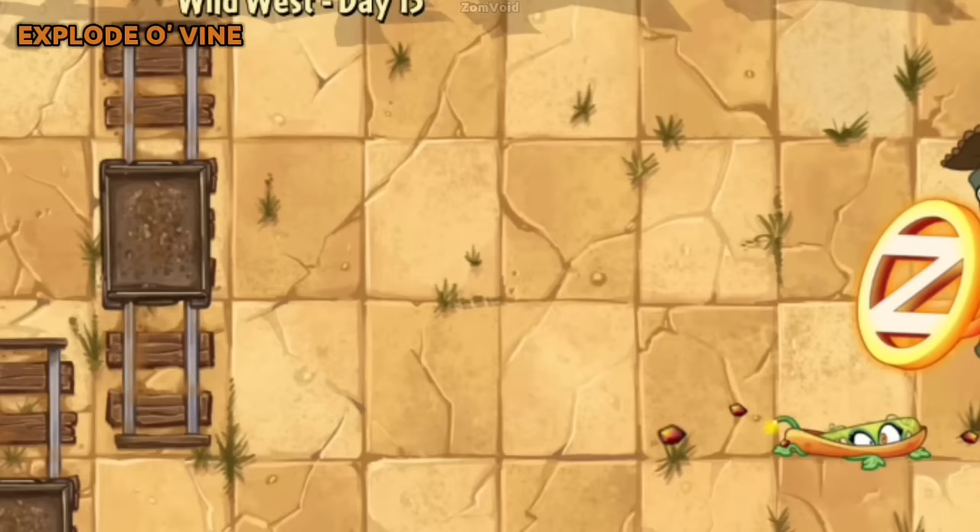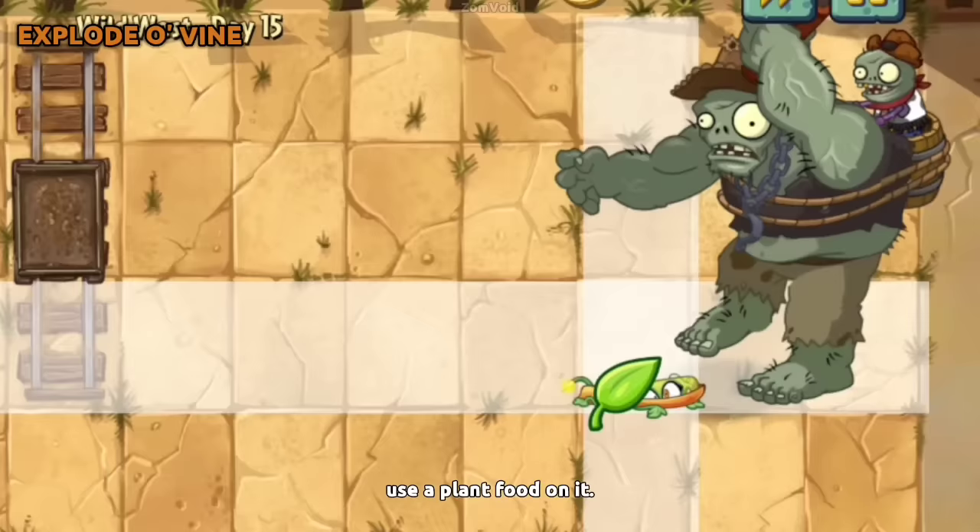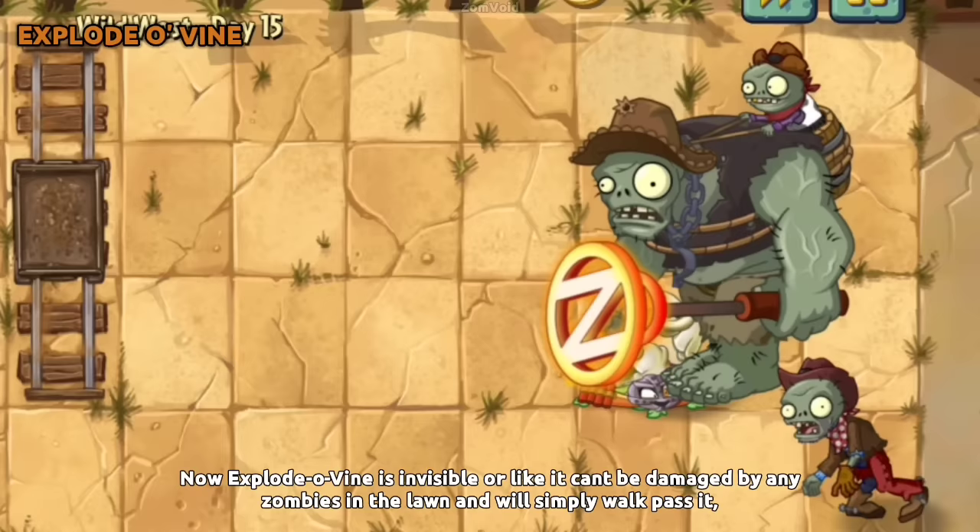If Explode-O-Vine is about to get smashed by a Gargantuar Zombie, use Plant Food on it. Explode-O-Vine becomes effectively invincible — zombies in the lawn will simply walk past it. Additionally, if you put any plant on Explode-O-Vine, it is also affected by this.